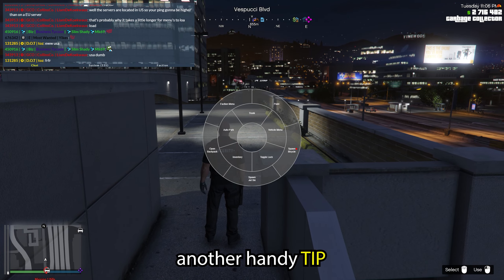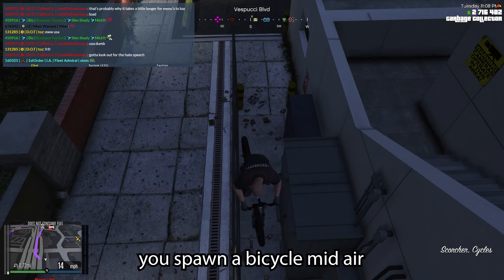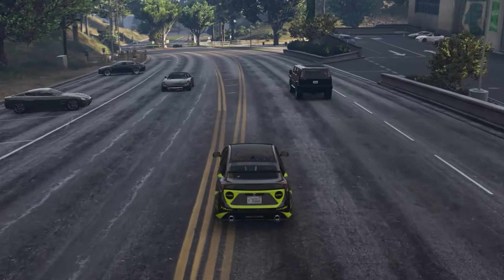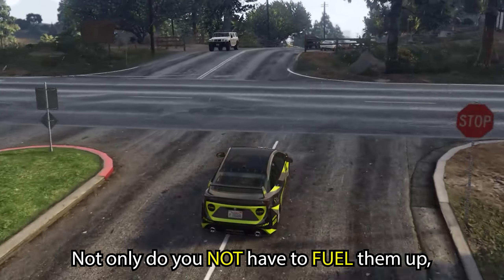I know I went over codes in the last video, but I've got a couple more for you. Press T to open chat and enter: /code starter, /code millionaire, /code 600K, /code Tom, /code glitch. That's with a space in between 'code' and any of the words.